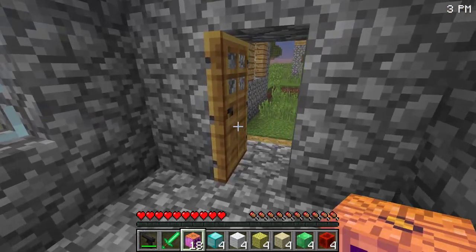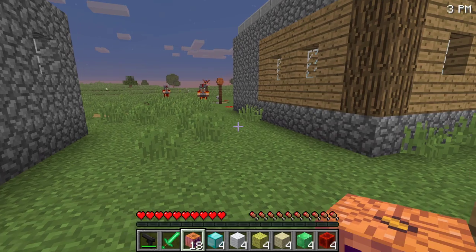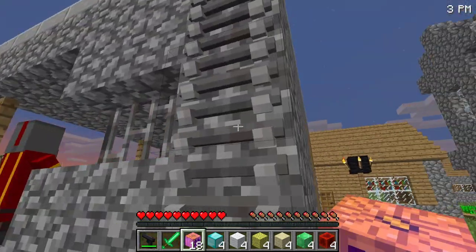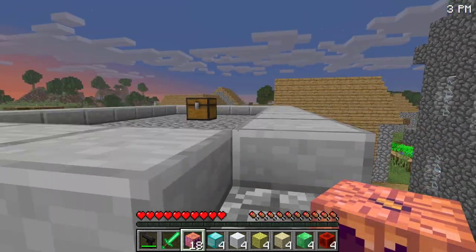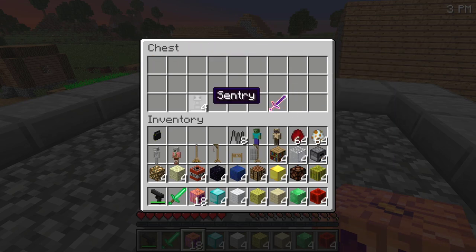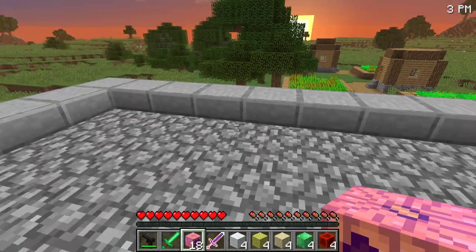We've found so many cool things today, but sadly the first wave of evil animatronics could be just around the corner, so let's head up as fast as we can. We have some very scary torture mechanisms to scare off the Five Nights of Freddy monsters — spikes, sentry guns, and even a fiery sword. That's going to be crazy!